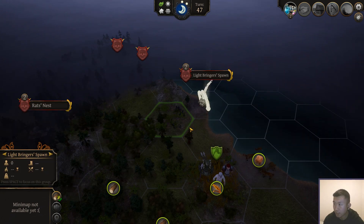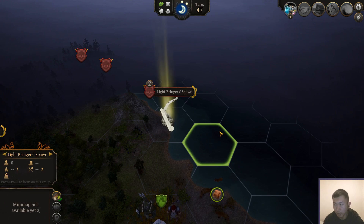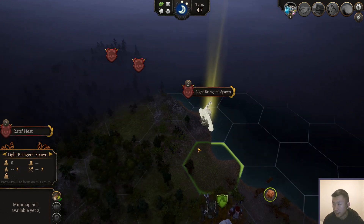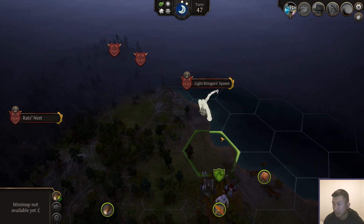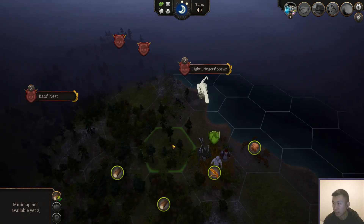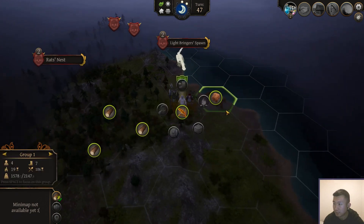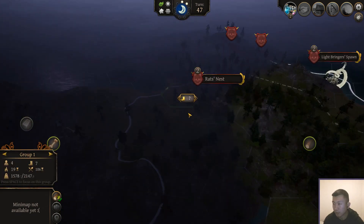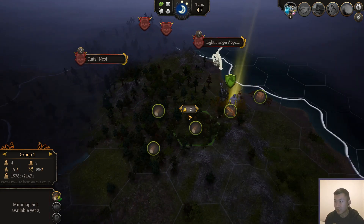I forgot to mention before — the Lightbringer spawns. These nests are different than other nests, because even though it shows difficulty two, if you actually go in there, it's like a difficulty seven spiritual or mental fight. Some people think that's really weird, but I think it's fine. The creatures they spawn are like level one and level two, but they're not hard to deal with. It's just really hard to get rid of the spawn. And I think that plays very well with the feel that Thea's supposed to give you — the Lightbringers are trying to take over.